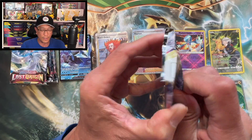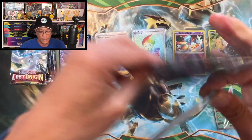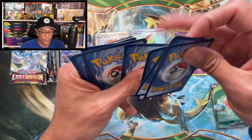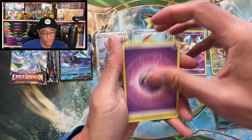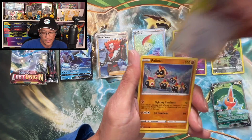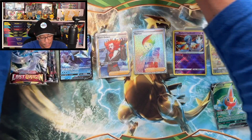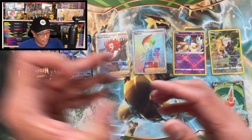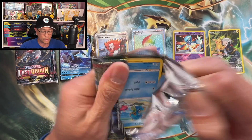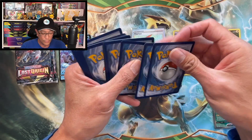Here we are, we are trying to hit that Giratina alt art and try to make our money back — 80 dollars worth spent. Guys, do not do this at home because most of the time it will be a loss. Manectric reverse holo, Politoed. Down to our last five booster packs here of Lost Origin.